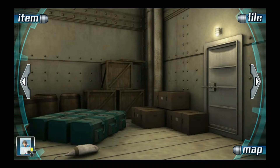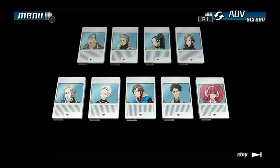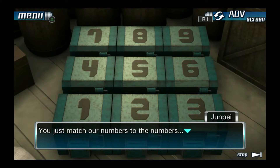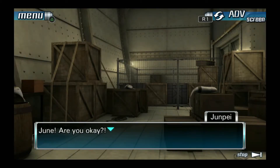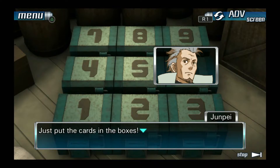Can we open the blue boxes now? Now we finally have all nine picture cards. We just need to insert these cards into the slots at the front of each box. You know which card goes in which box, yes? Of course I do — it's really obvious. You just match our numbers to the numbers, then pop the corresponding card in the right box. For instance, the card with Ace's picture goes into box one, Snake's into box two. Hey, June. Are you okay? I gotta go check on her — you finish the box thing, alright? I'm counting on you.